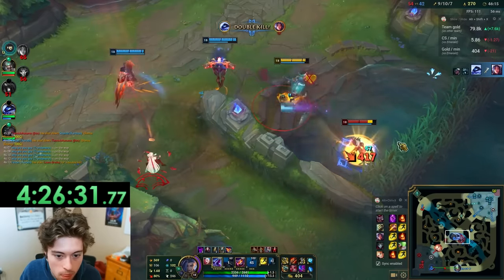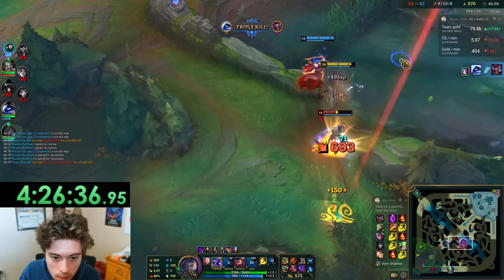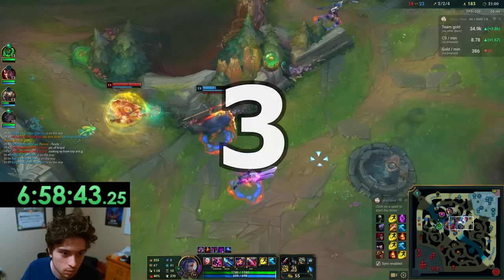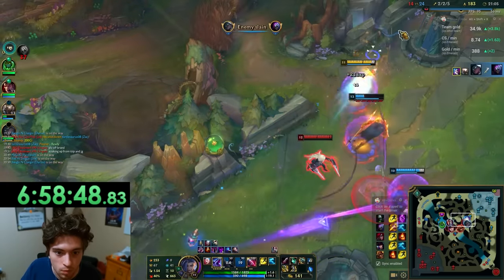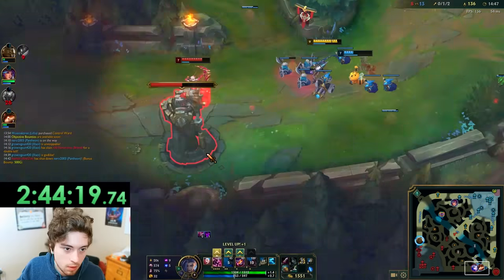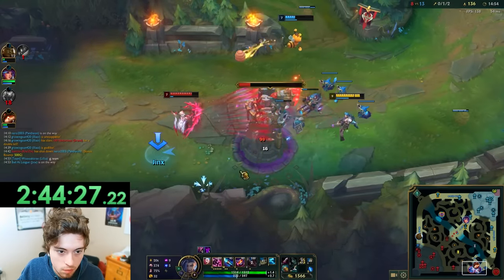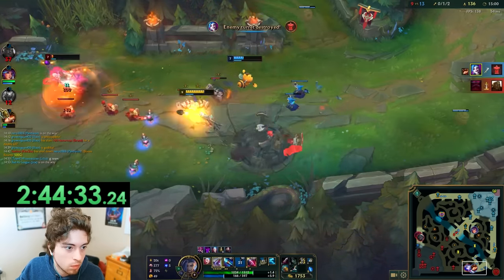Two: a lot of other AD carries hit their power spikes at 1 or 2 items, but Jinx needs 2 or 3 to start doing big damage — this means you should play safe and farm early. Three: that doesn't mean play super safe though. Your passive in fights can make up for your lack of items, so fighting with your team is very important — just don't force bad fights. Bonus tip: you can kill a tower to activate your passive and catch the enemy off guard, which can lead to free kills or help you in a big teamfight.